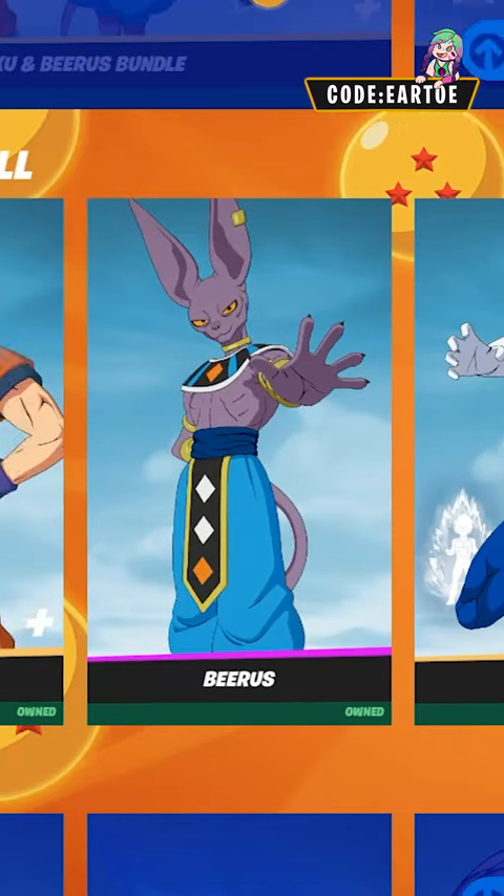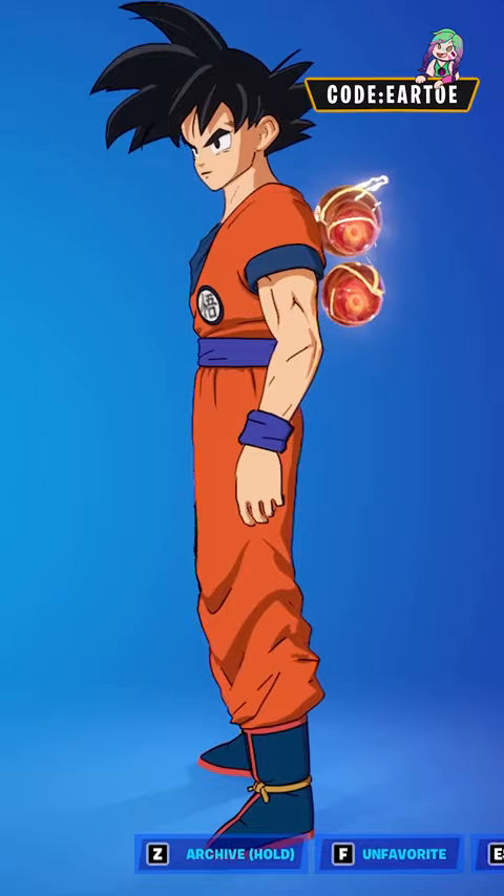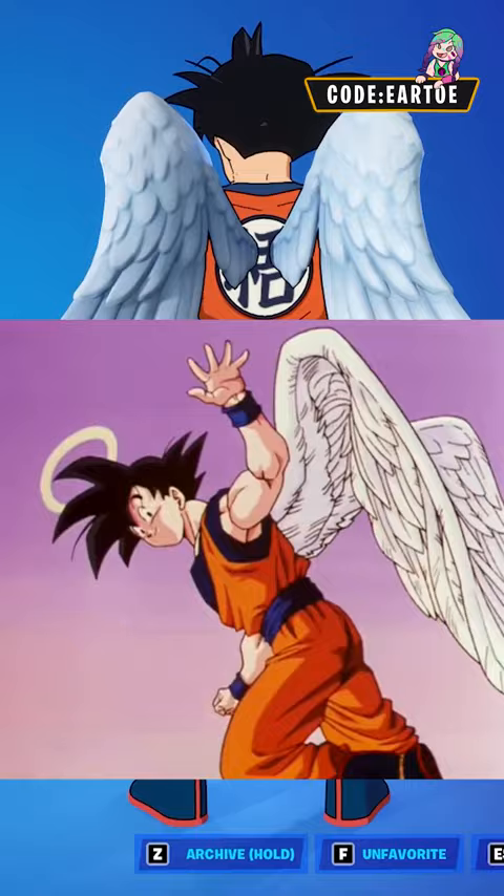Let me show you one more reference combo video for the Dragon Ball outfits. Let's start with Goku — I have Balls of Powers to represent the Dragon Balls. You can use the Arc Wings to recreate one of the outros in DBZ, or you can use the Angel Hollow Back because it has wings and a halo.